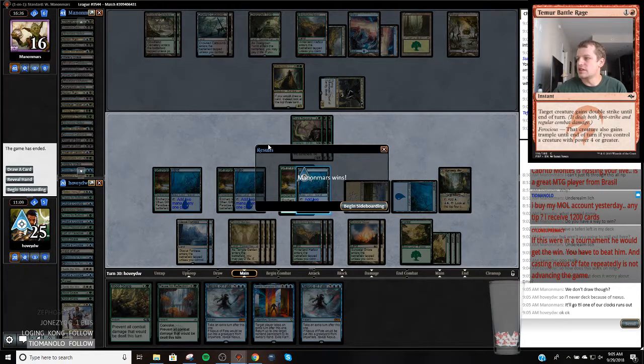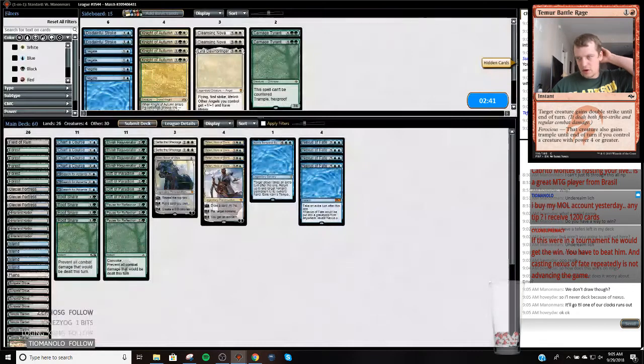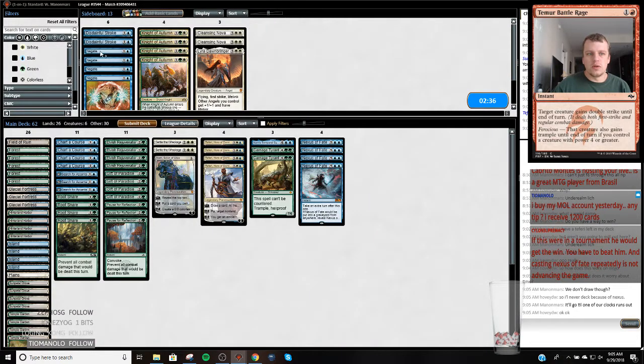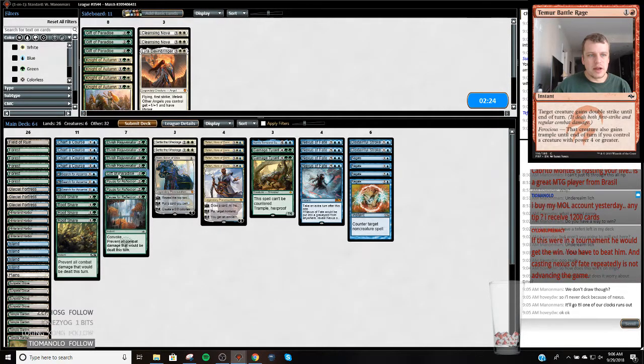Casting Nexus repeatedly is not advancing the game - okay. I didn't even know how that worked. Cyclone. All right, so we got to speed it up a little bit. The Carnage Tyrants are a good win condition. We'll get our own Negates. I like cutting Gift of Paradise in some of these matchups because it lets them Assassin's Trophy my land. Sort by converted mana cost. We don't need all the fogs - we'll cut down to three fogs.